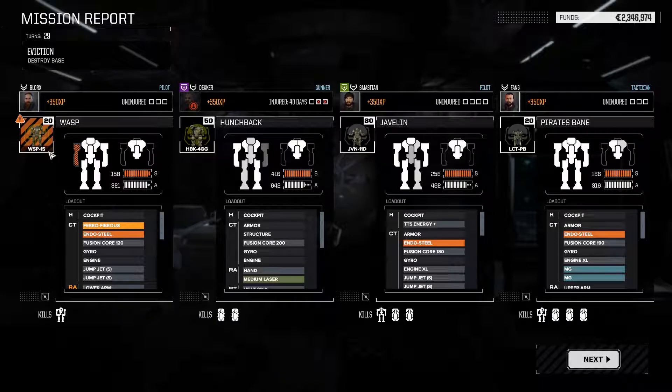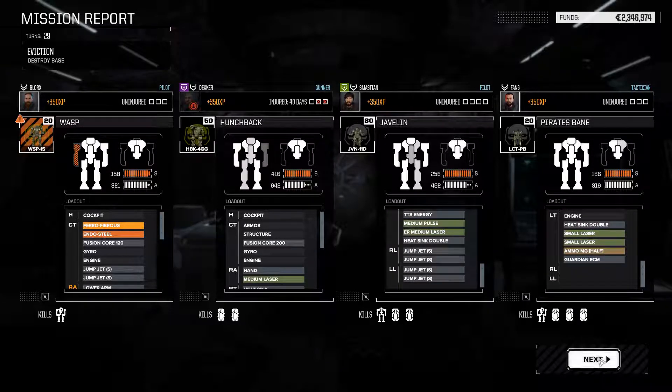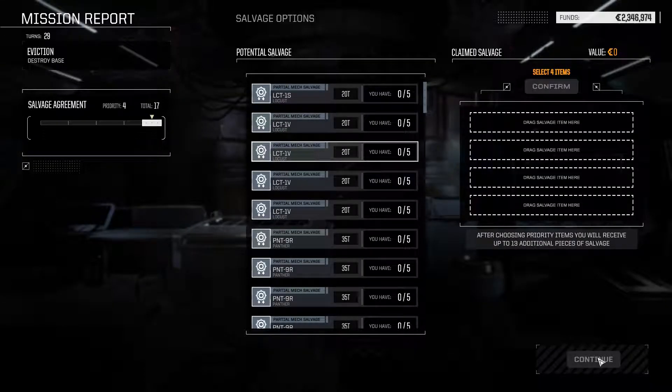Decker's out of commission for the next 40 days. Some minor repairs on every other mech except the Wasp - he has some structural damage but it's not too serious. We didn't lose any important components, and we can now see what kind of salvage we're going to get.